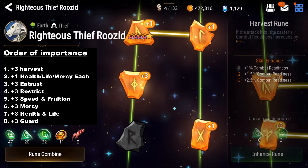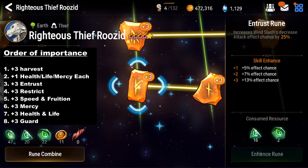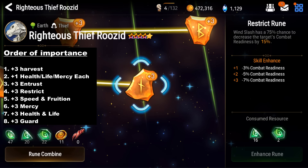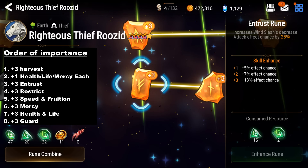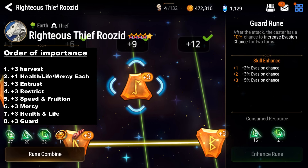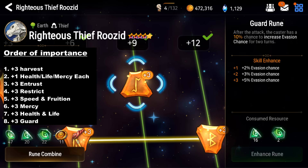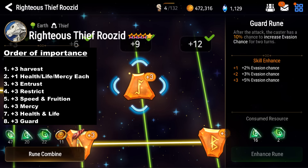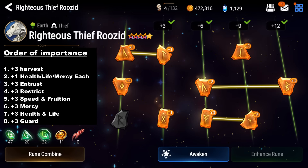His most important runes to get to plus 3 as fast as possible are Harvest, Restrict, and in my opinion, Entrust. Harvest pushes his combat readiness every attack by 5%. Restrict adds a CR debuff to Wind Slash, with a 75% chance to lower enemies' CR by 15% — really powerful. Entrust gives more attack-decreased chance for his S2. While Guard may seem sweet, it's a bit misleading, as it's activated by the enemy attacking Ruzid, and then you only have a 10% chance to get an evasion buff for 2 turns. That's counterintuitive, since the point of Ruzid is to move fast and slow down the opponent from attacking — so in many cases he burns the 2-turn evasion before the enemy can attack again. It's not that great in my testing.